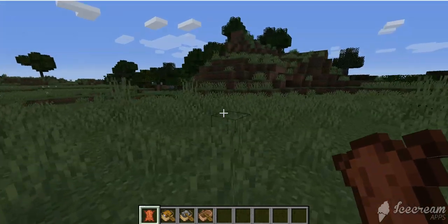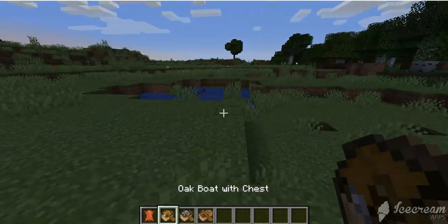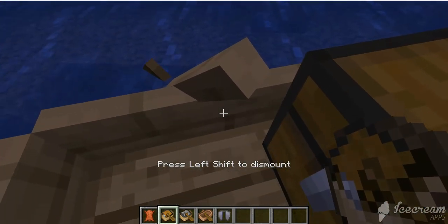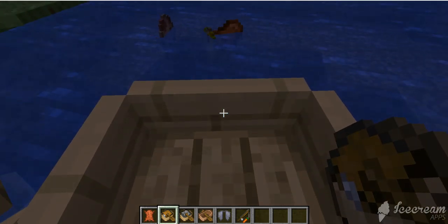I think that the chest one is a two-people one. It's where there's just a chest behind you. Oh wait, let me shift and get out.